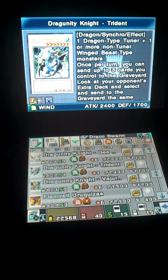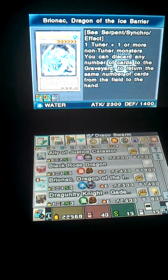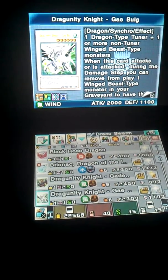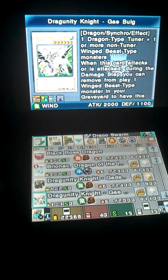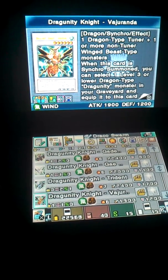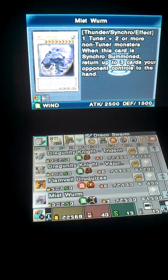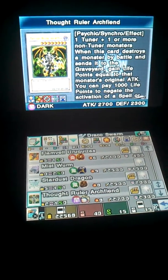For the Extra Deck, we have 2 Ally of Justice Catastor, 1 Black Rose Dragon, 1 Brionac Dragon of the Ice Barrier, 2 Dragoonity Knight, 1 Gae Dearg, 2 Tridents, 1 Vajrayana, 1 Flame Veil Urquizas, 2 Mist Worm, 1 Stardust Dragon, and 1 Thought Ruler Archfiend.